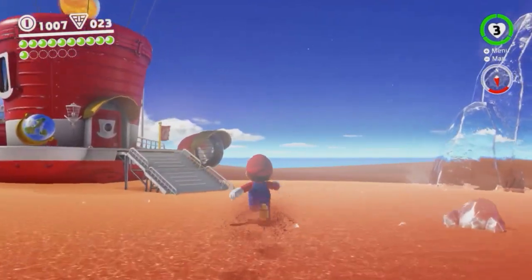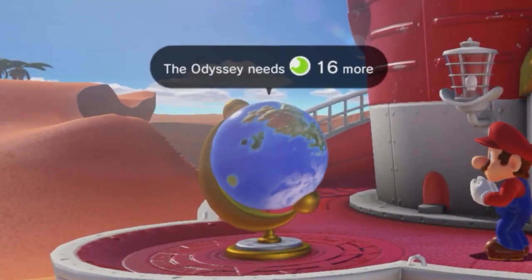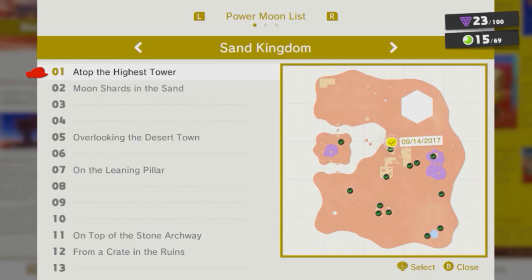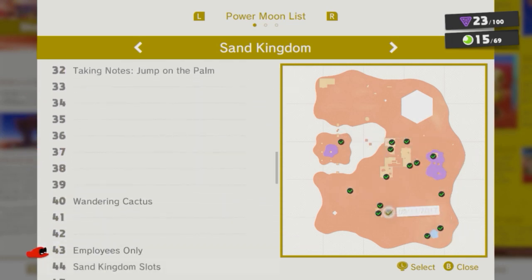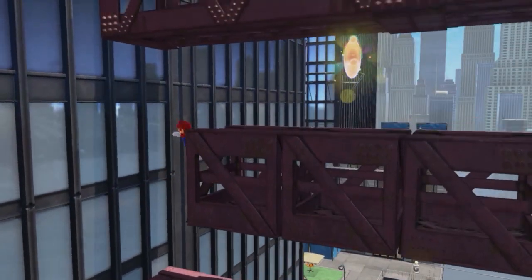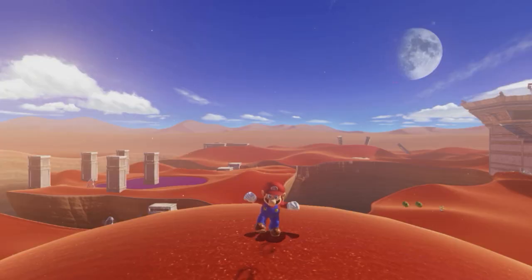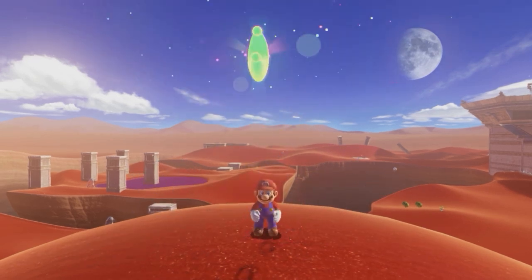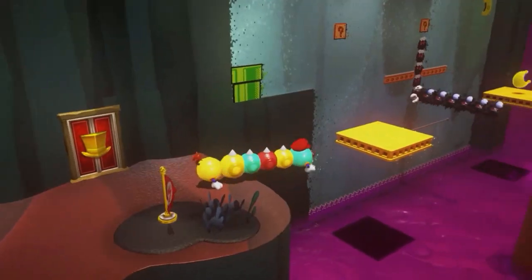By collecting them, you can power up the Odyssey and make it to the next kingdom. The number of power moons required to reach a destination is different for each kingdom. But as you can see in this list, there are even more power moons than that, which should keep your inner treasure hunter hungry for more. Some of these things are really hidden — they're hiding everywhere.